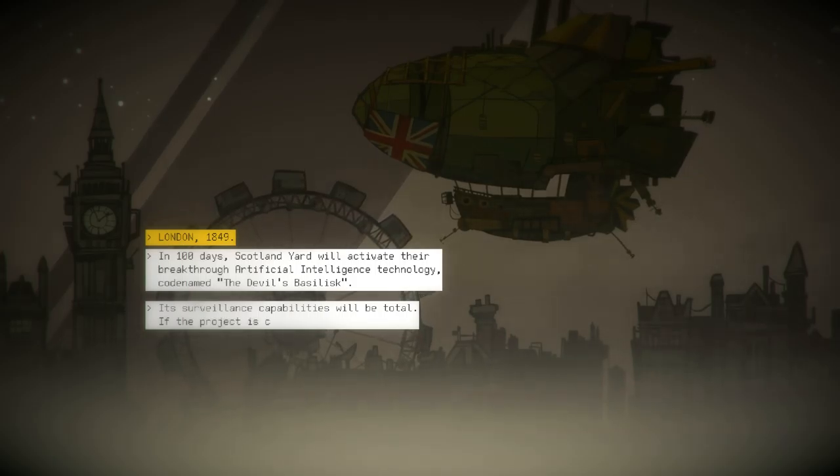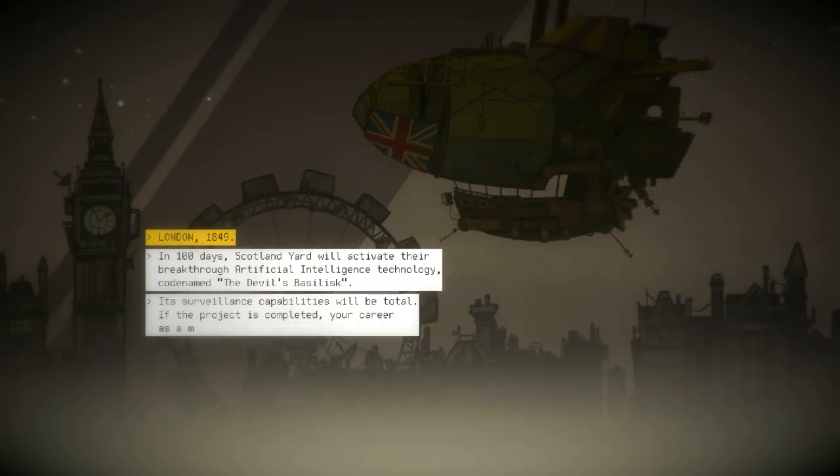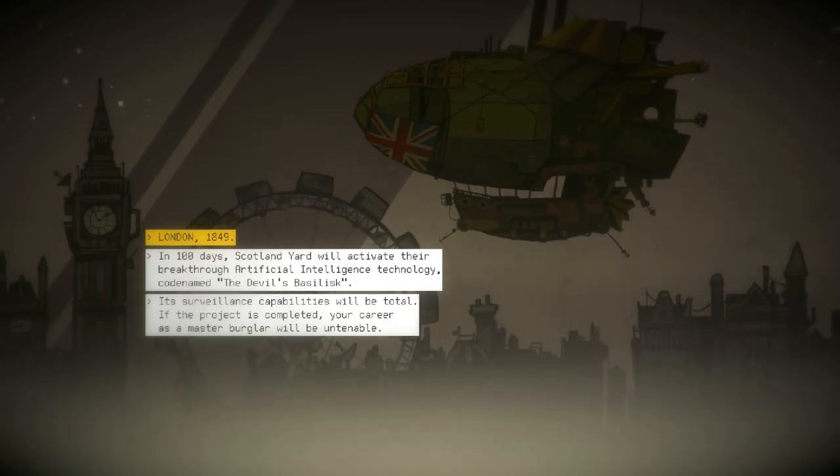I had a fiddle around to start with but it'll give us a bit of story and then I'll explain what's going on. So, London 1849. In a hundred days, Scotland Yard will activate their breakthrough artificial intelligence technology, codename The Devil's Basilisk. Its surveillance capabilities will be total. If the project is completed, your career as a master burglar will be untenable. That doesn't sound too good for us.